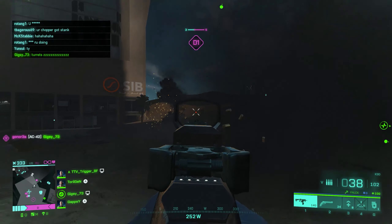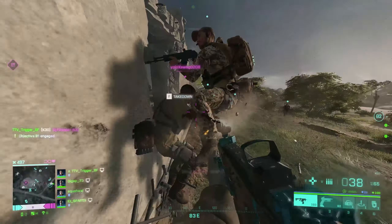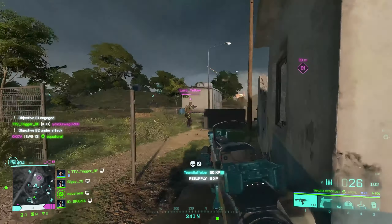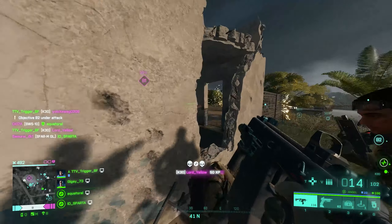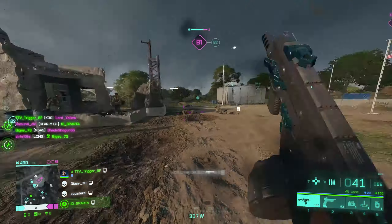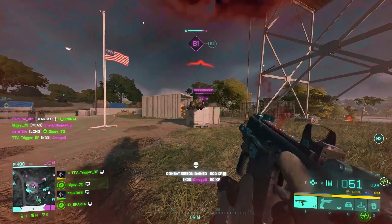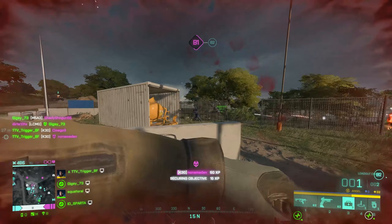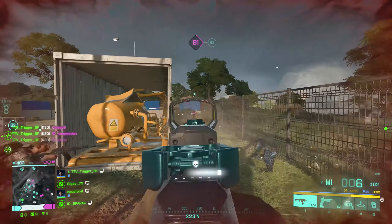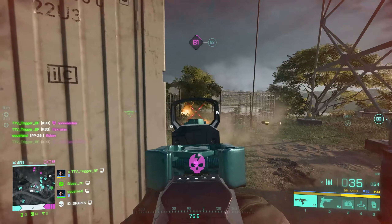Remember that armour takes an extra shot to kill for every ammo type at every range. With this in mind the K30's most effective range is 0 to 45 metres. At close range you'll very rarely find yourself losing gunfights due to the K30's fast rate of fire and 5 shot kill potential. However if you are further than 45 metres you'll often be outgunned by weapons with less damage fall off including the AK24, M5A3 and PKP. So as always try to keep your engagement distance in mind when using this weapon.